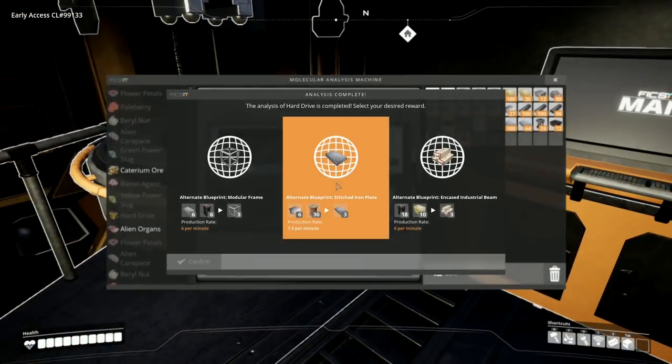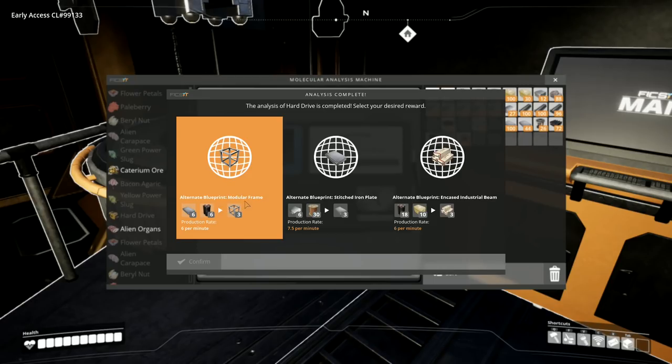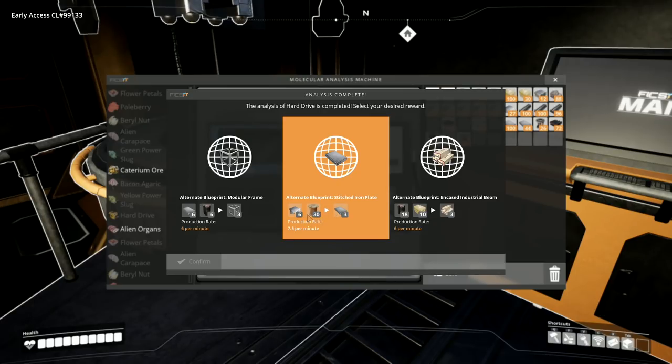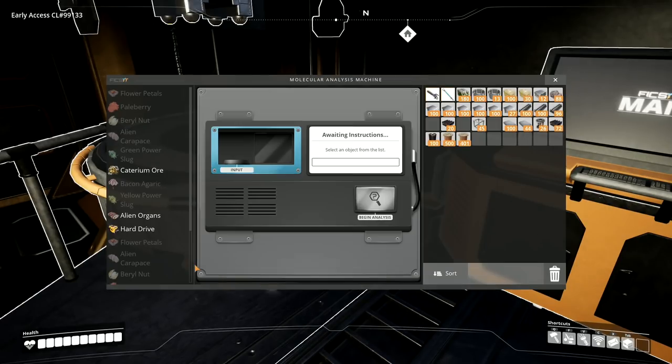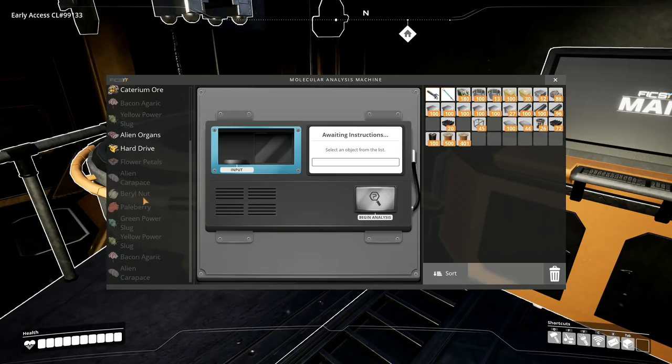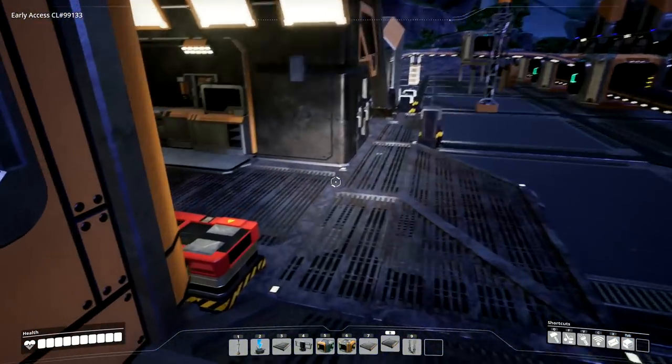Let's have a look in here — analysis complete! Analysis of hard drive is completed. Select your desired reward: alternate blueprint Stitched Iron Plates, alternate blueprint Modular Frame. That is reinforced — steel pipes to make modular frames with concrete and encased industrial beams — or Stitched Iron Plates, which is iron plate and copper. I definitely want that one. Incoming message: data on the hard drive has been salvaged and can be repurposed to unlock an alternate recipe. Salvaging more hard drives will provide additional alternate recipes.